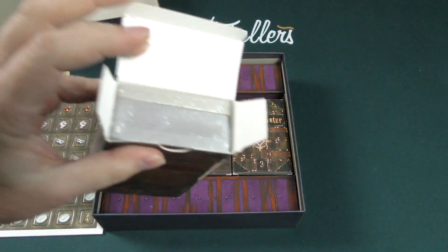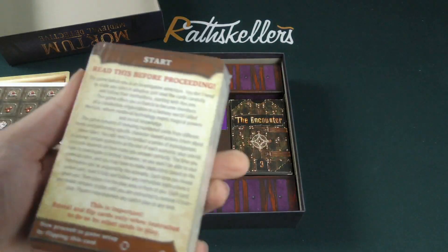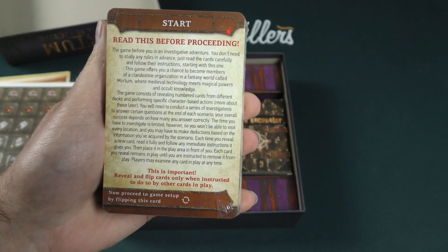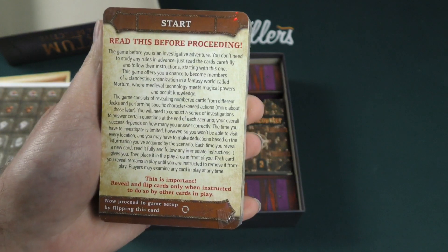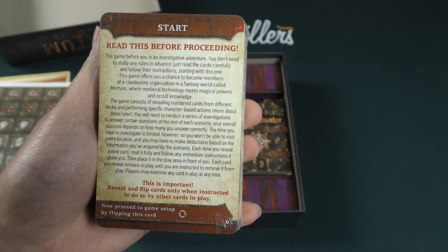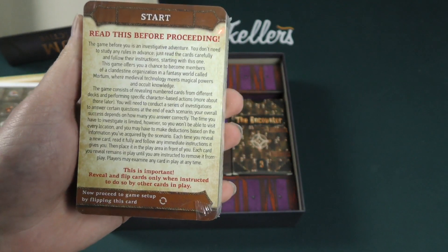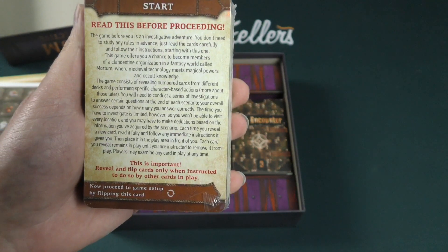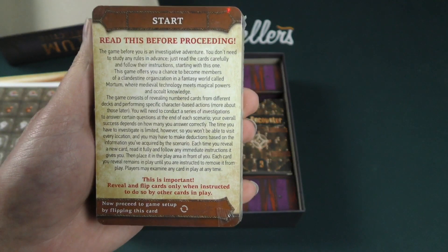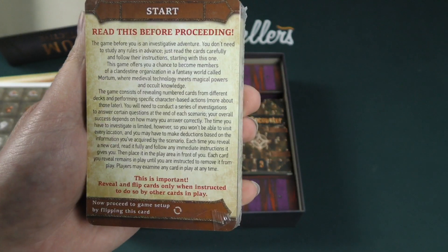So let me show you this. Looks like a whole bunch of cards. It looks like we can kind of get an idea here. Read this before proceeding: The game before you is an investigative adventure. You don't need to study any rules in advance — just read the cards carefully and follow their instructions, starting with this one. The game offers you a chance to become members of a clandestine organization in a fantasy world called Mortem, where medieval technology meets magical powers and occult knowledge. The game consists of revealing numbered cards from different decks and performing specific character-based actions. You'll need to conduct a series of investigations to answer certain questions at the end of each scenario, and your overall success depends on how many you answer correctly.